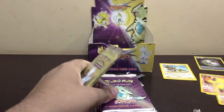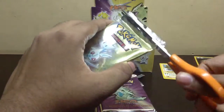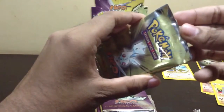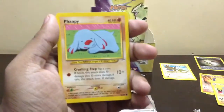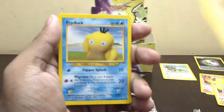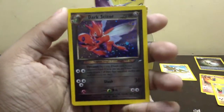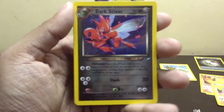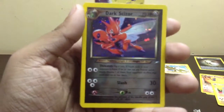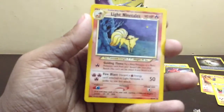Next pack — really hoping to pull the Shining Charizard out of here, although hopes are really low but yeah. Let's go. Porygon, Unknown S, Mareep, Flaaffy, Hitmonchan, Psyduck, Girafarig, and Dark Scizor holo. That's a really cool looking Scizor. Dark Croconaw, Heracross, Light Ninetales — still need a few more holos.